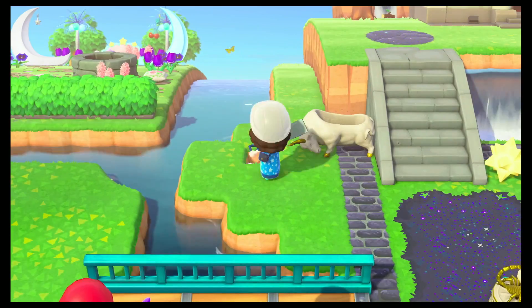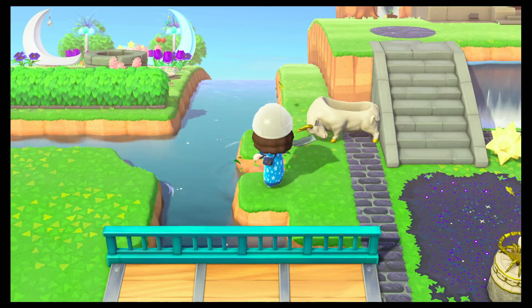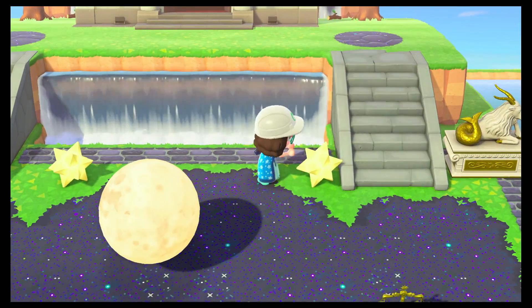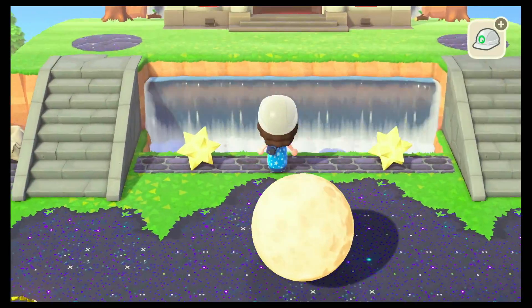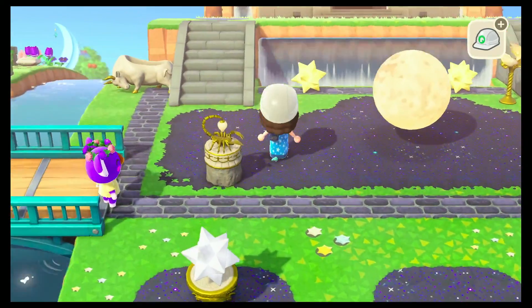I was kind of bummed that I couldn't put out all of these Zodiacs because some of the signs only have items that can be hung in your house, like the Sagittarius arrow. Why does that need to be hung? Nintendo, let me hang things outside or just give me something I could place.